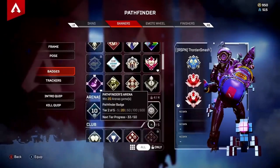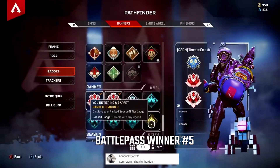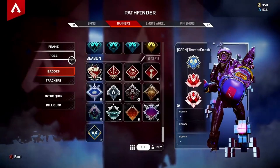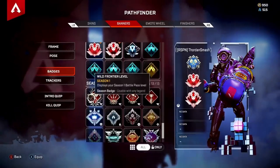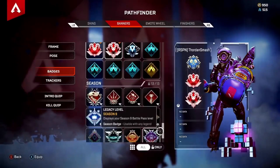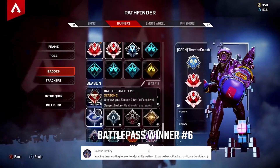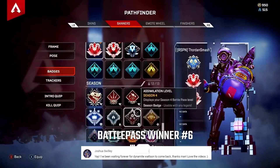There's also an easy way to see what level you achieved in each battle pass. You simply go to your badges on any legend that you want. When you scroll down, you'll see seasonal badges right here, and under each one you can see which level you achieved. I have the reactive ones, but everyone's going to have an individual one. And if you didn't play since Season 1, that's fine — you just start with what you have and work your way down.